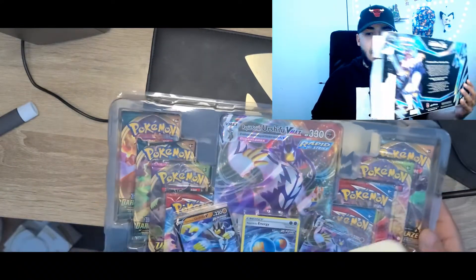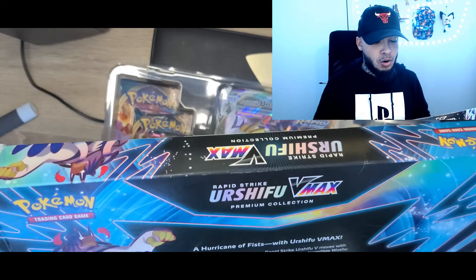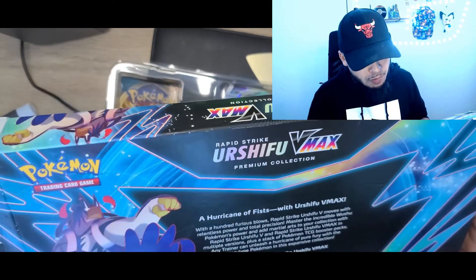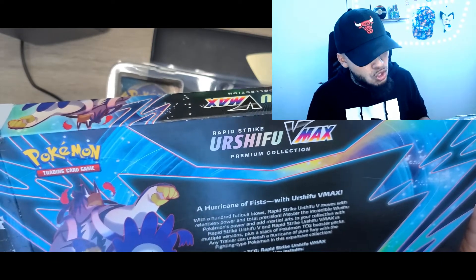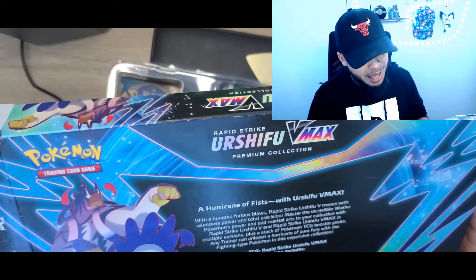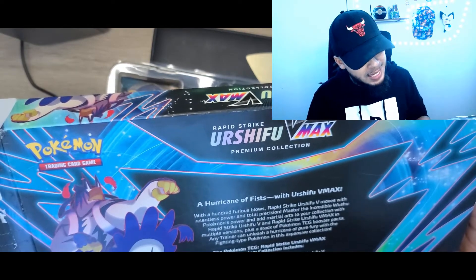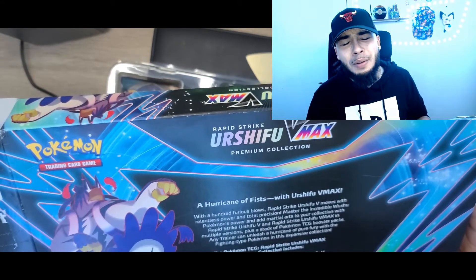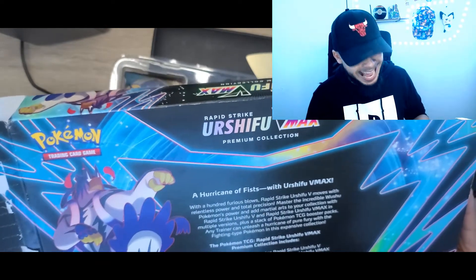Alright, take a look at the back of the box. Let's read this. 'A Hurricane of Fists with Urshifu VMAX — with 100 Furious Blows, Rapid Strike Urshifu V moves with relentless power and total precision. Master the incredible Wushu Pokemon's power and add martial arts to your collection with Rapid Strike Urshifu and Rapid Strike Urshifu VMAX.' It says bite down with great vengeance and furious anger — I had to say that.